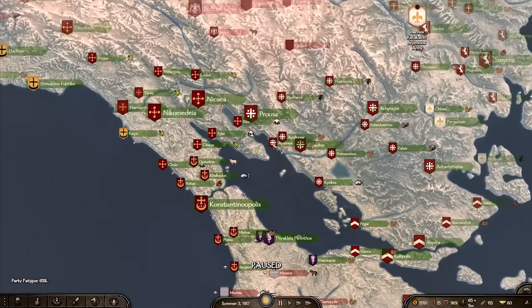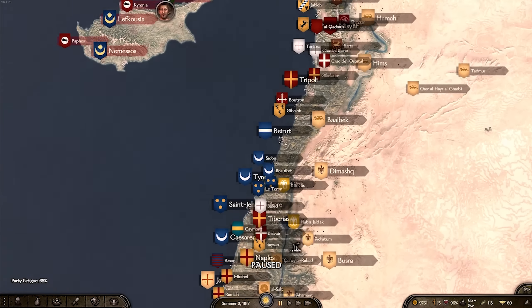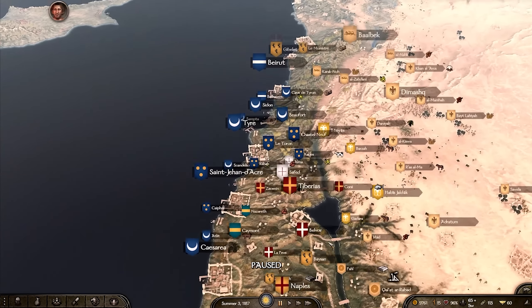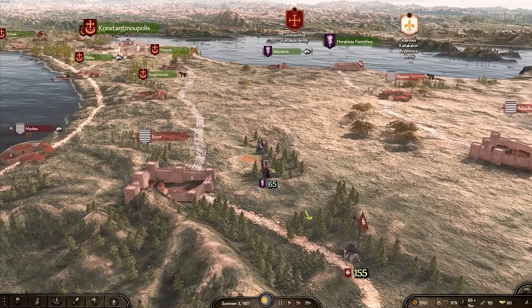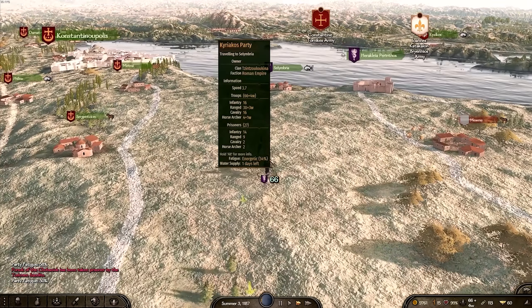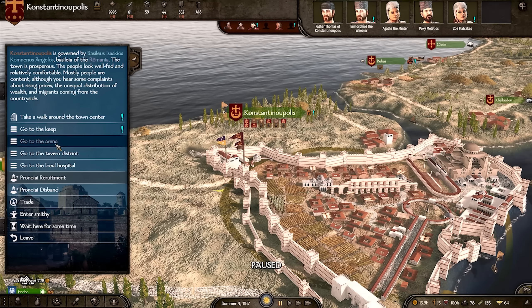Saladin is definitely about to cook the Crusaders. This is obviously the Crusade where the Crusaders get absolutely smashed — they don't really perform well until Richard Lionheart turns up and kind of saves the day. I think there's a planned event in the mod: when the Crusaders lose Jerusalem, Richard Lionheart does turn up. We could also do a tournament here — let's have a look at Byzantine tournaments.